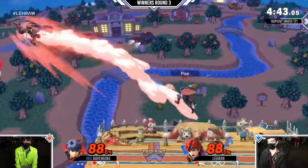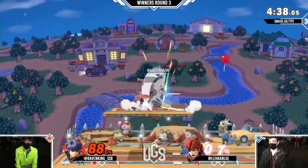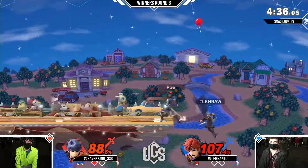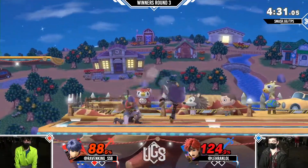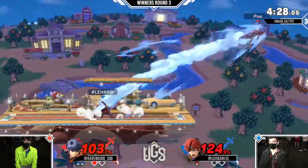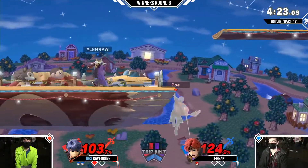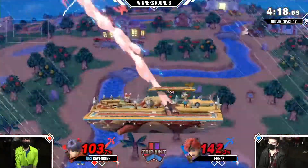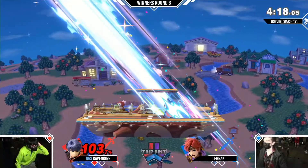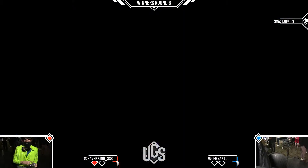It looks like he misses for the down air, gets another down tilt, down air — misses the up-b. Could have gone for a back air and that would have been it. Roy uses the upward air dodge to get to the moving platform, which is one of the new benefits of the ruleset, but the dash attack is going to take it and Raven King is moving on in winner's bracket. No surprises there.